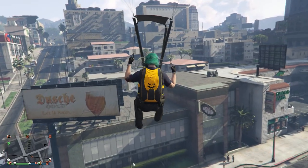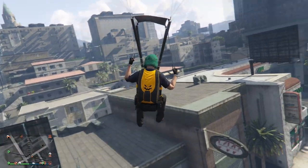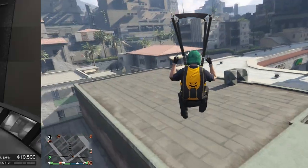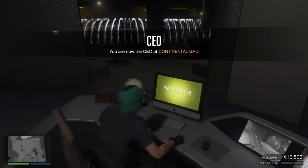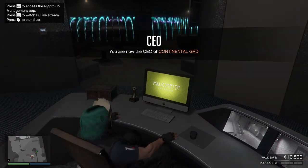All you have to do to unlock the Halloween parachute bag is to complete one sell mission in any of the businesses. It could be your bunker, your CEO office, your motorcycle business, or your nightclub.